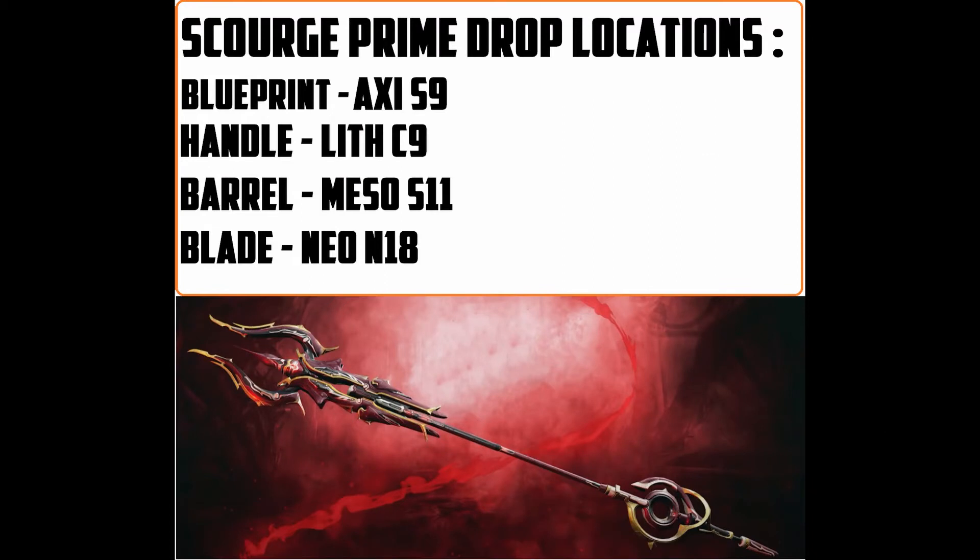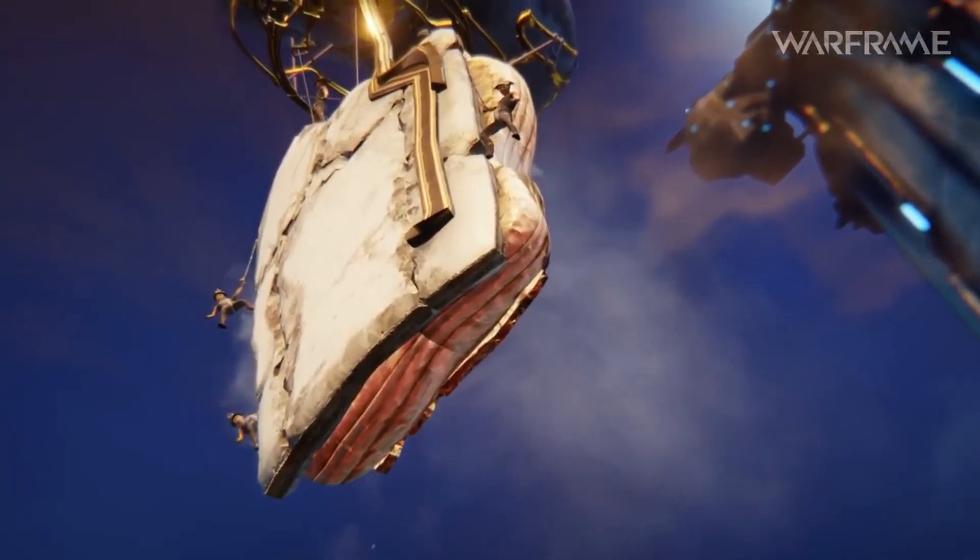Now let's move on to the next weapon. In my opinion I really don't like this weapon very much, but it looks pretty cool. The blueprint can be obtained from Axi S9, the handle can be obtained from Lith C9, the barrel can be obtained from Meso S11, and finally the blade can be obtained from Neo N18. It's like a spear gun so it has a different mechanic — some people like it, some people don't, but personally I'm not a huge fan of spear guns. But it's a prime weapon, so if you want to get it, you can.